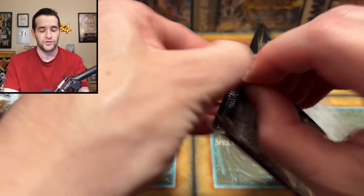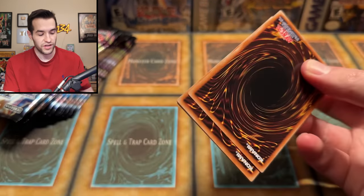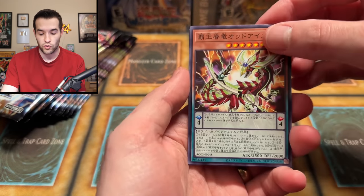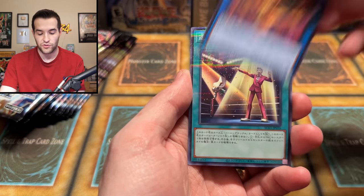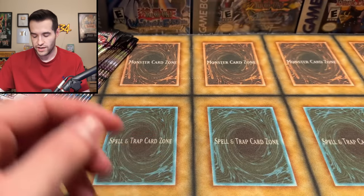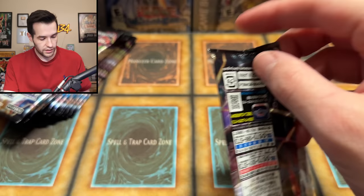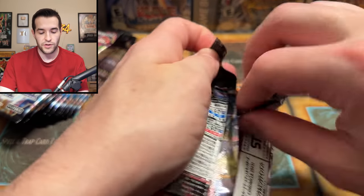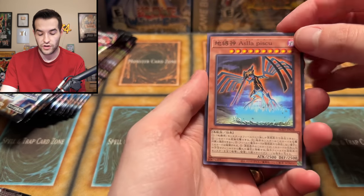I think there's 15 packs per box. I have more than one box, so I'll keep it a mystery on how many I have. We're going to see if we can pull the Quarter Century. There are Collector Rares in these sets, and I think there's Ultimate Rares as well. So far it's just a couple of Parallel Secrets — I think you get those every time, so nothing crazy.